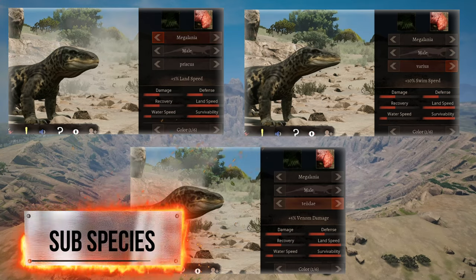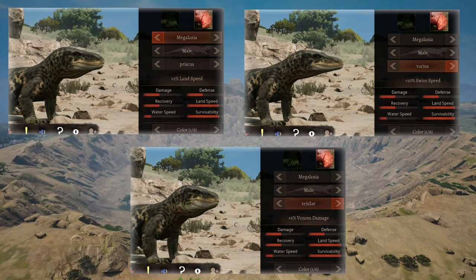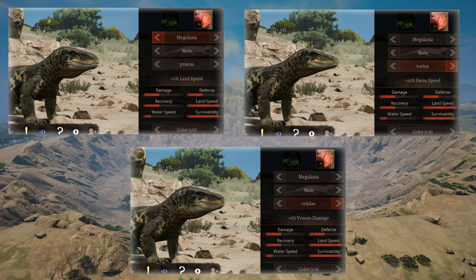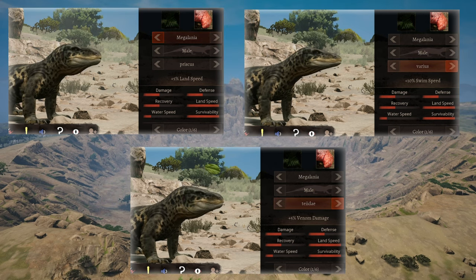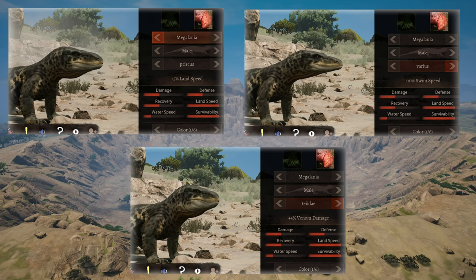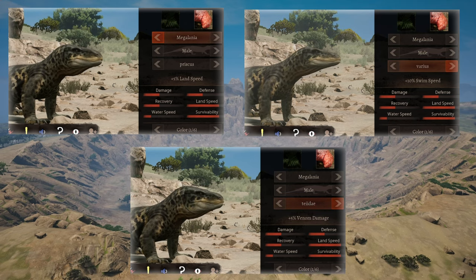As for subspecies, you need to decide early on what type of fights you're going to main. If you're going to fight mainly water fights, then you should choose the water subspecies. If you're going to mainly fight lower to mid tier creatures, then you should go for land speed. If you're going to try and fight Apexes, then you should go for the venom damage. This is just what I recommend — the final choice is yours.